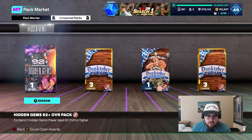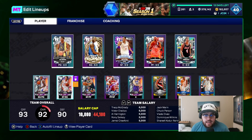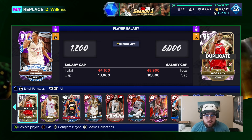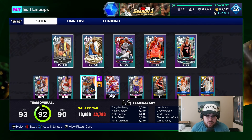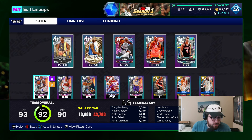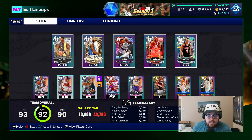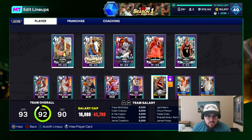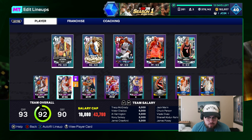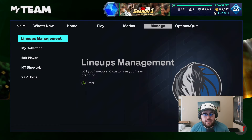We're going to open up all those packs I have sitting in the pack market right here in this video, and hopefully we're going to get a good hidden gem. Last week I got Jack Marin out of the free one — he is awesome, a really, really good pull. I'm hoping that this week we get ourselves another good one, because I got Chuck Person out of my King of the Court one. He's not great. I got Vlade out of the King of the Court the week before — he's okay. Jamal Crawford was the one I got from the Lou Dort exchange a couple weeks ago, and that's all the diamond hidden gems I've gotten this year.